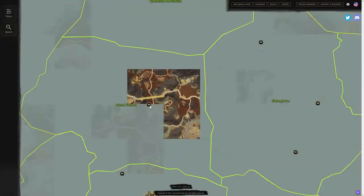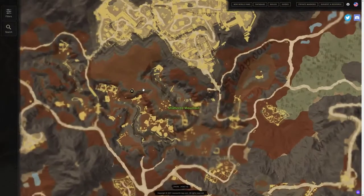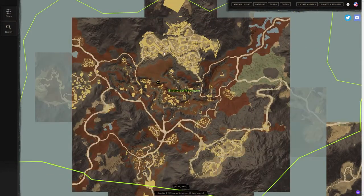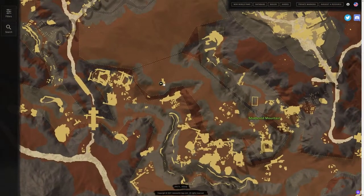We have one more location right by the Shattered Mountain settlement, up here. You're going to want to utilize this one definitely quite a bit once you're getting to level 60 and you want to farm way out there or do some questing. Like I said, there are a lot of corrupted portals as well as endgame content in the Shattered Mountain, and this spirit shrine is going to be the way to access it.